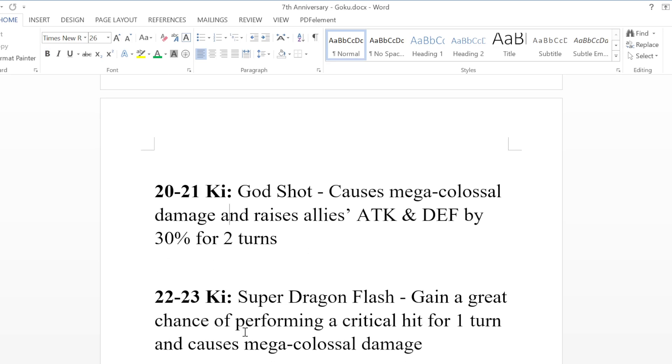The Super Saiyan Blue super attack is the 22 to 23 ki super attack — the Super Dragon Flash. A lot of people have been asking for this for a long time. This super attack animation is the quote-unquote one-inch punch that Goku does versus Golden Frieza in Resurrection F, probably ending with some kind of Kamehameha. This one gives a great chance — that's 70% — of performing a critical hit for one turn and causes mega colossal damage.